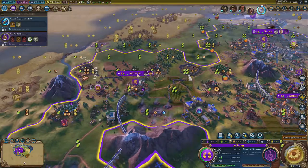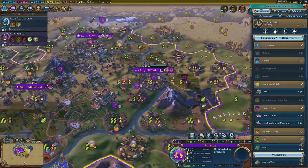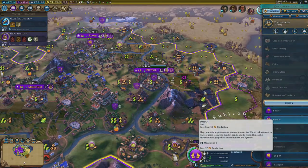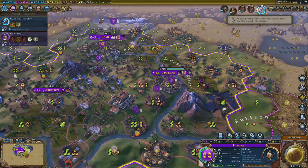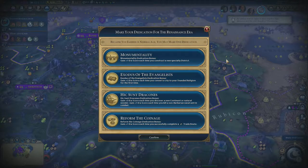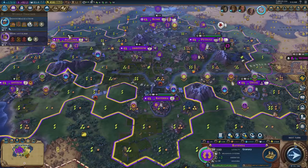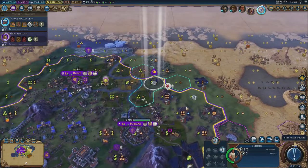Civil Engineering is the next civic I want, purely because of the building on grassland hills and plains hills — to get those farm adjacencies and as much production as I can. Public Works is a fantastic policy that keeps builders being produced again. I want at least five or six food tiles in a little space in every city to encourage growth. Aquila doesn't have anything in the way of food, so that's a priority. You have to get to 10 population in every city. A builder in one turn — let's just do it. Every tile should be upgraded in your empire.